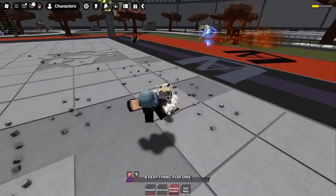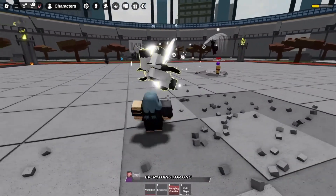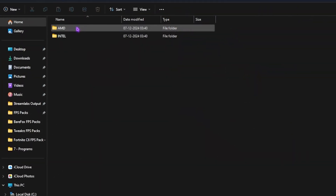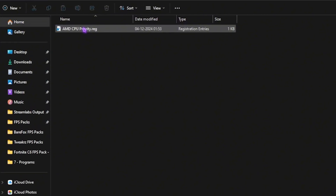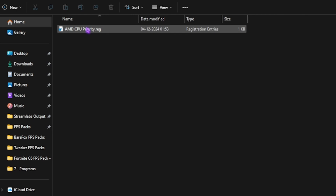The first folder is CPU Priority, where you'll find AMD and Intel CPU priority files. If you have an AMD CPU, double-click and run the AMD CPU priority file. This will help you optimize your CPU's performance. Similarly, you can do the same for Intel CPU if you have that.